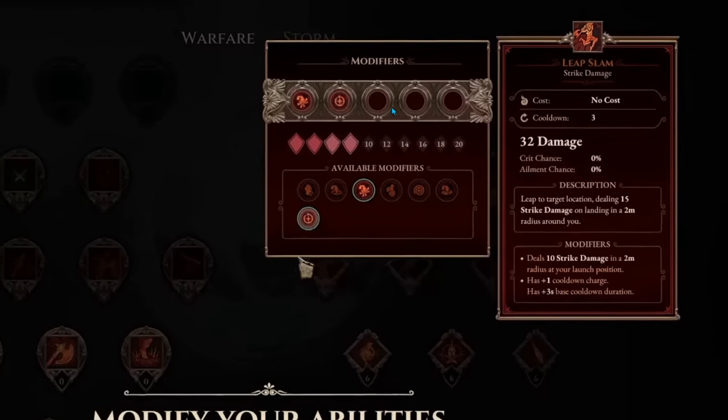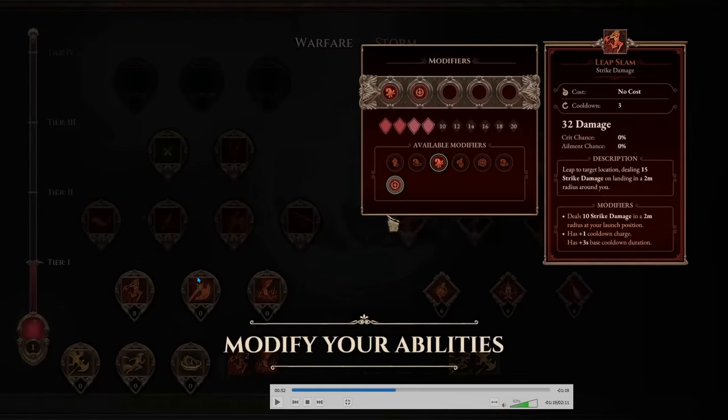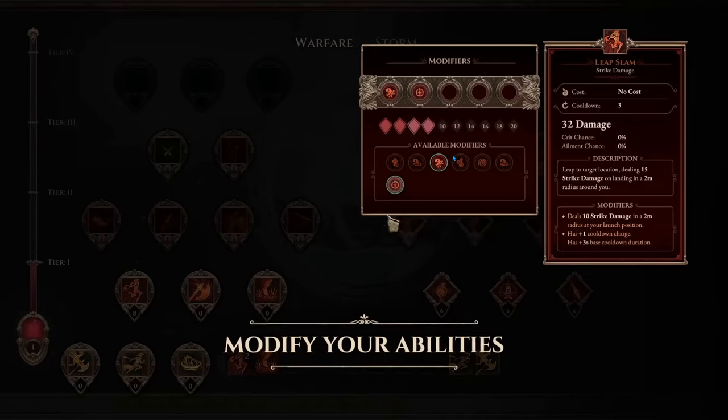Now I see how it works. It's not like the old Titan Quest where one skill had another linked to it which gave modifiers — now we can choose several different modifiers for each skill. This gives a lot more depth to the skill and attribute point system.